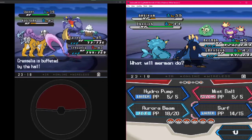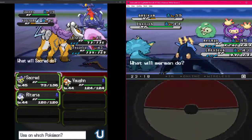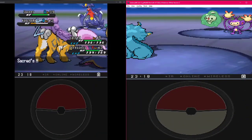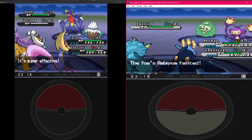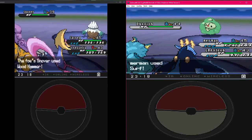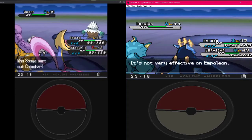Holy shit, you might have died if that Dragon Claw was on you. I'm going to heal. Smart man. Oh, he went for Cresselia - see you later buddy. It's just a Swoobat, we're fine.